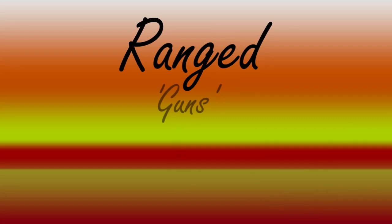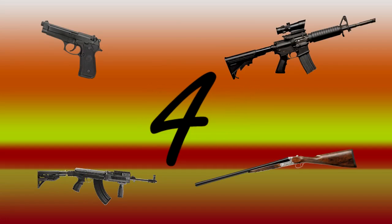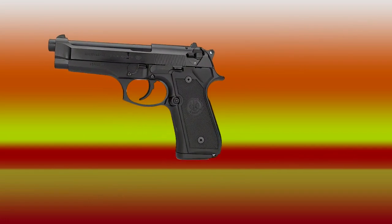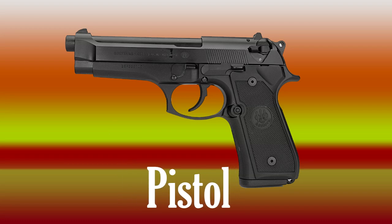Anyway, you can avoid these close encounters if you use ranged weapons, or guns. These come in four shapes and sizes. Let's start right at the bottom with the pistol — the easiest gun to get, but also the weakest by far and with the shortest range. I would suggest it not for massive fights, but maybe for taking out one guy at most.